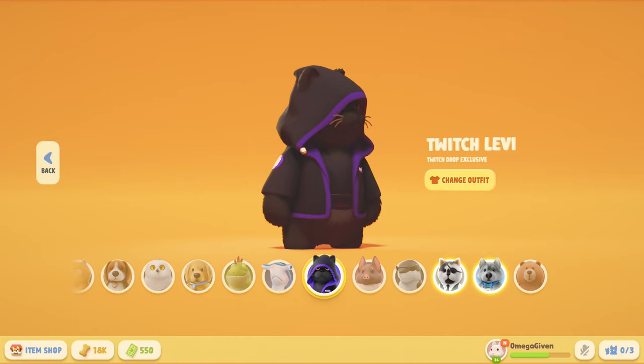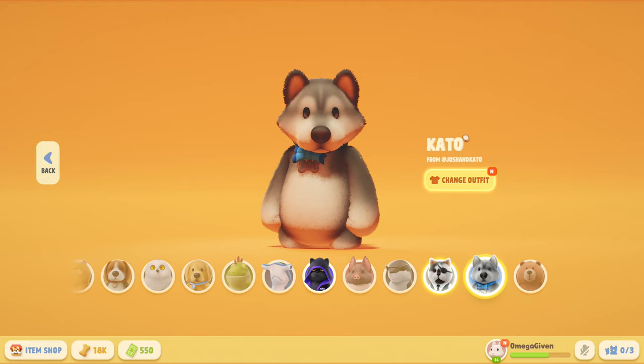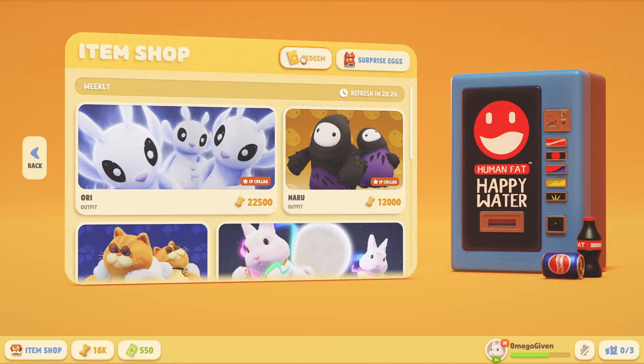There are two other ways — you can redeem two codes to get this skin or this skin. Literally right here: 'Beardbox' — that's literally all you have to type in for the redeem code. And then this one is 'josh and kato' — I'll put the names in a pinned comment down below. You just go to the item shop, click redeem, and enter those codes.